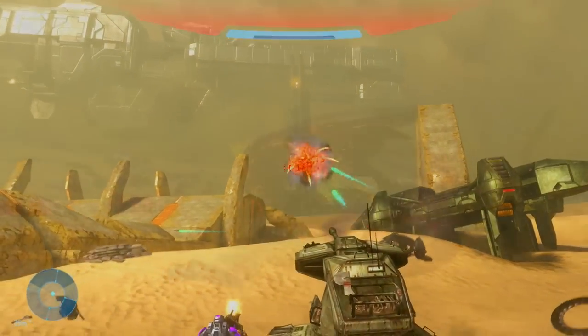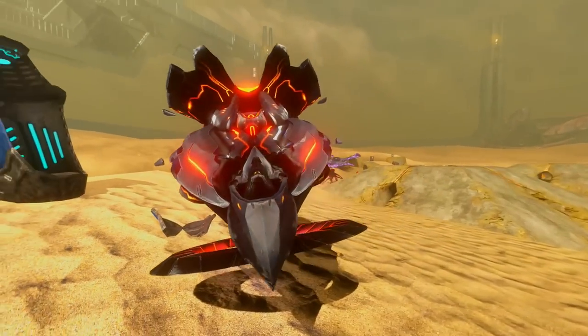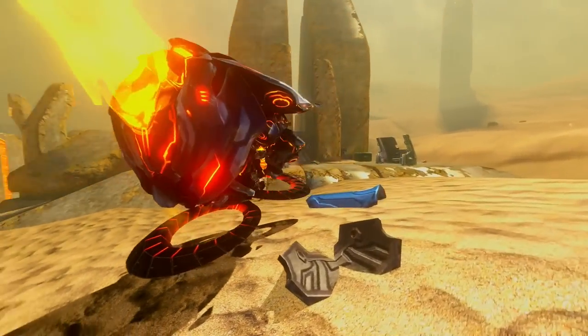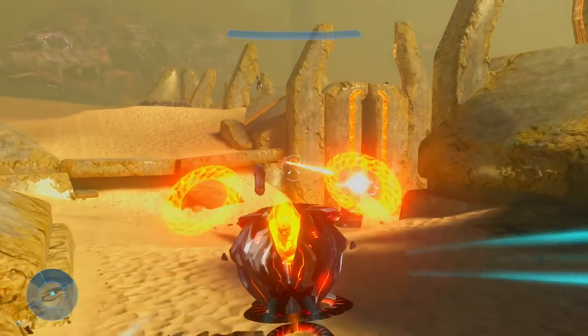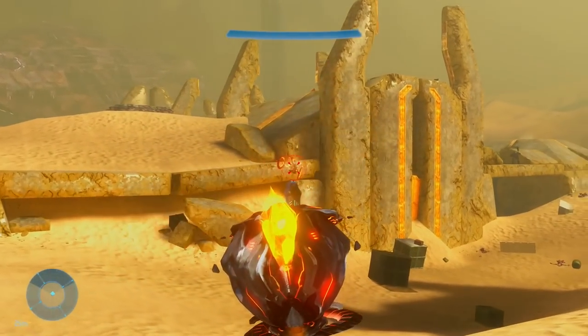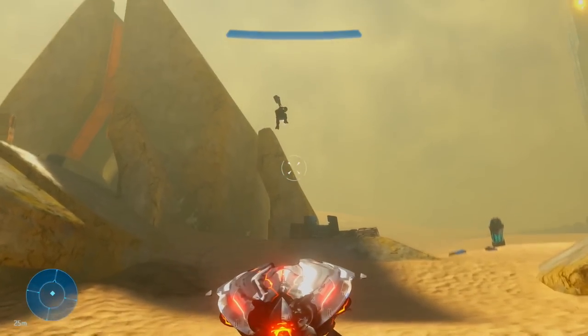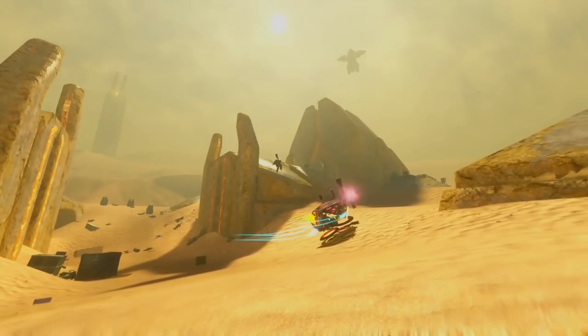The Prometheans are in this mod, and so is the Didact. This vehicle is named the Destrier — it does boost for a second, and if you press the trigger it will fire several rounds, but if you hold it down then it will fire one large explosion of Promethean Juice.